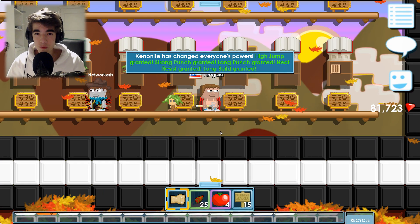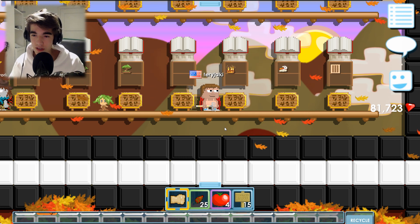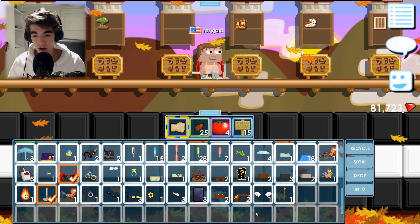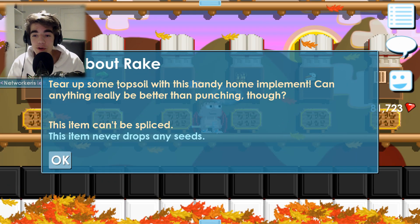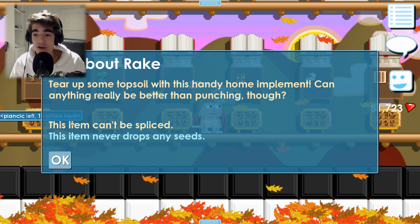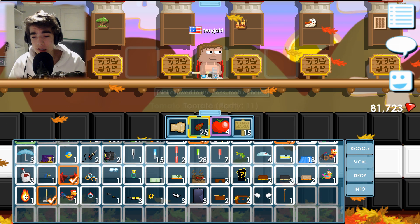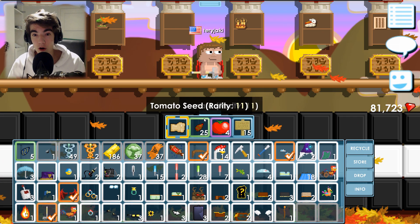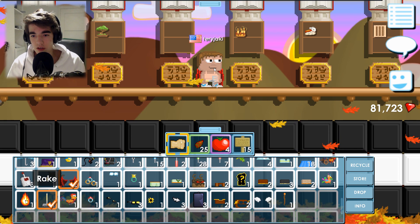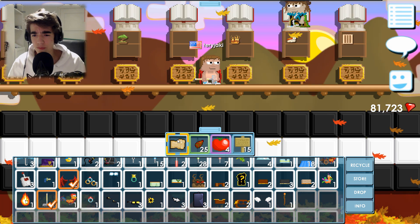One of the new drops that the harvester villain can drop is the rake, which I am actually using right now. 'Tear up some topsoil with this handy home implement.' Can anything really be better than punching though? The rake is one of the new items — it's not a great item. You just hold it and there's no punch effect or anything. It's pretty useless.